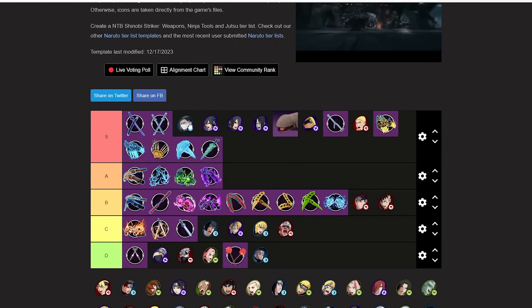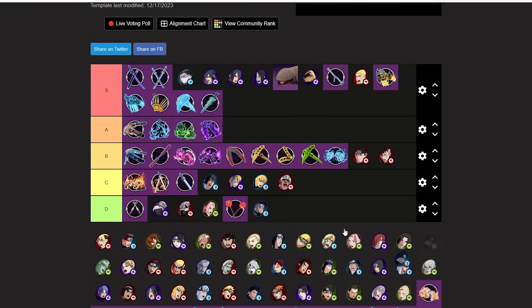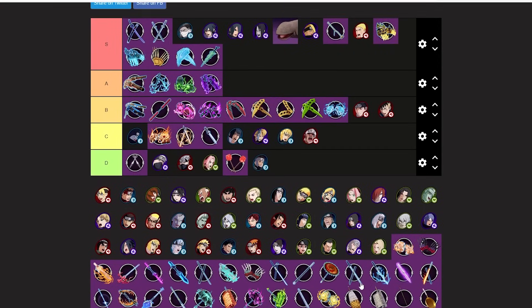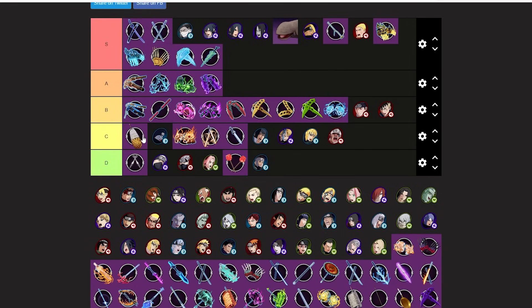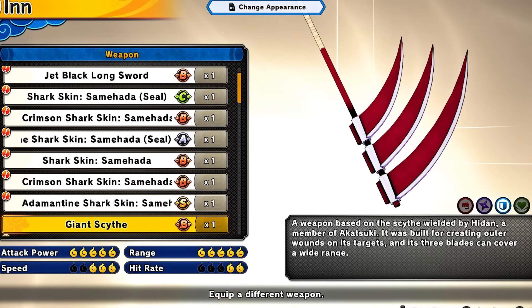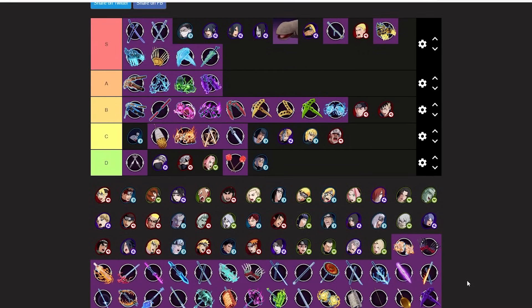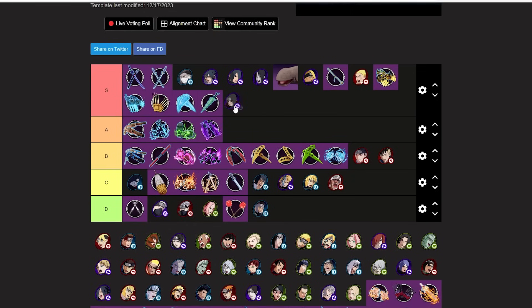Every long sword variant is going S-tier. The Samehada is kind of trash — sorry Kisame — going high C-tier. It does a different triangle like a little 360. Giant Scythe is a really good weapon — low S-tier. Great combos, the triangle does a little spin forward. I like this weapon a lot.